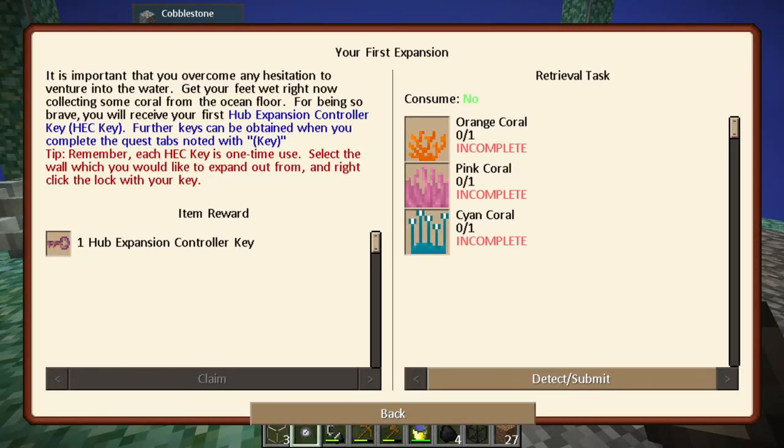We got our first expansion! This next quest is telling us we need to go get some orange coral, pink coral, and cyan coral from the ocean floor. It says it's important that you overcome any hesitation to venture into the water. For being brave you'll receive your first hub expansion controller key - further keys can be obtained when you complete quest tabs noted with a key. Each key is a one-time use - select the wall you'd like to expand from and right-click the lock.